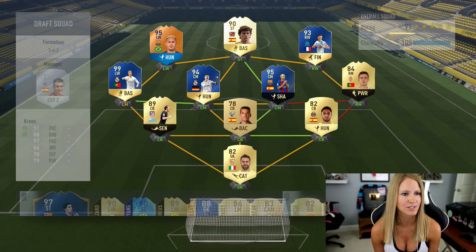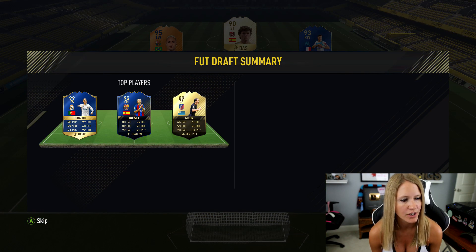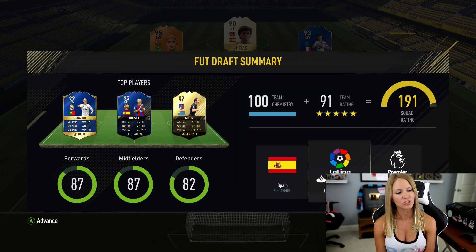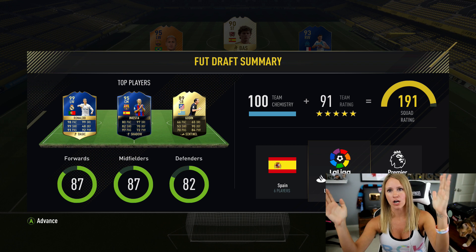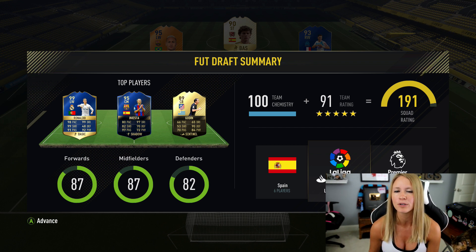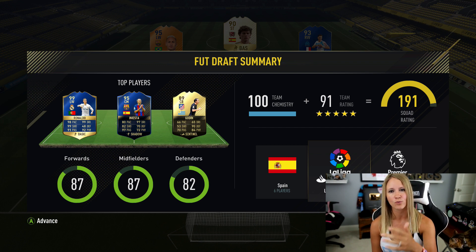How frustrating is that guys? This is going to be the FUT draft summary — we put as many good players on the team as we could to make it work chemistry-wise. 191 rated overall. So frustrating — not even a 192. Guys, that is going to be it for my attempts at highest rated FUT drafts today. One day before this FIFA is over, we will get our highest rated draft. I do have about 12k FIFA points on FIFA 16 — if you want to see a retro pack opening, put hashtag retro in the comments. If you enjoyed this, 3,000 likes for a bath video. Until next time, see you guys later!